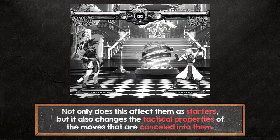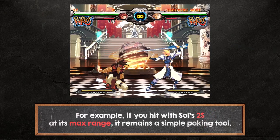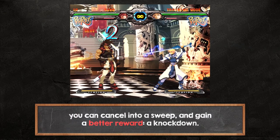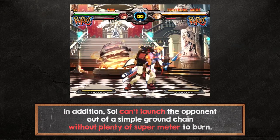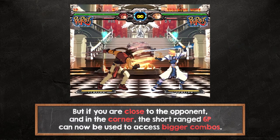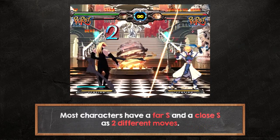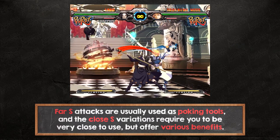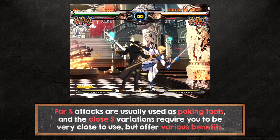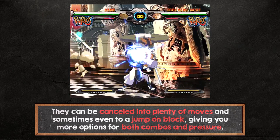For example, if you hit with Sol's 2S at its max range, it remains a simple poking tool, but if you hit with it much closer — which is a harder task to accomplish in a match — you can cancel into a sweep and gain a better reward: a knockdown. In addition, Sol can't launch the opponent out of a simple ground chain without plenty of super meter to burn, but if you are close to the opponent and in the corner, the short ranged 6P can now be used to access bigger combos. Most characters have a far S and a close S as two different moves. Far S attacks are usually used as poking tools, and the close S variations require you to be very close to use but offer various benefits — they can be cancelled into plenty of moves and sometimes even to a jump on block, giving you more options for both combos and pressure.